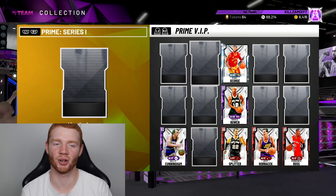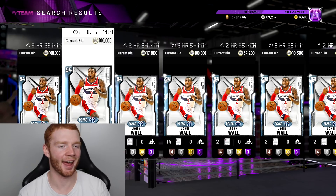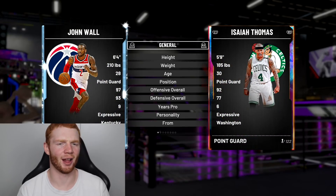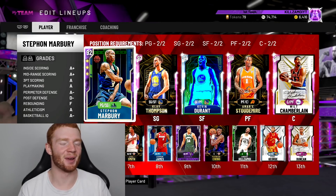Yes, definitely a very good pack opening — we were able to get Tim Duncan and Paul George. The only players we weren't able to pull were David Robinson and John Wall, but John Wall probably won't go for over 100K since he's similar to a lot of point guards right now, though he is 6 foot 4. I'm definitely going to go on a run to try and get Baron Davis for you guys. Thank you for watching — smash that like button, subscribe if you're new, follow me on Twitch, Twitter and Instagram. Let me know if you want more Park content — I'll catch you in my next video!